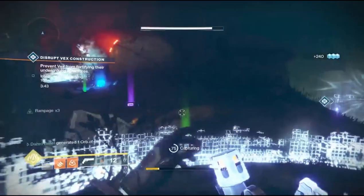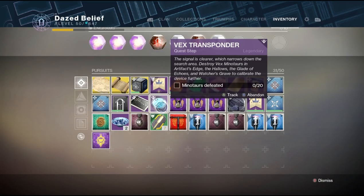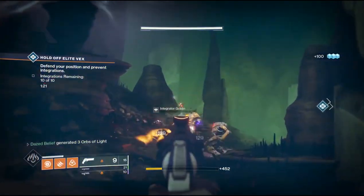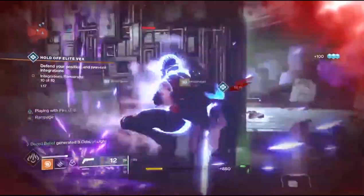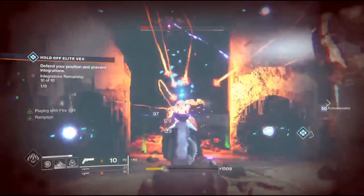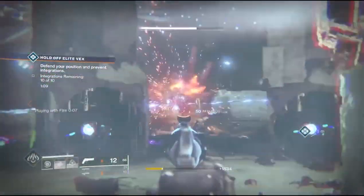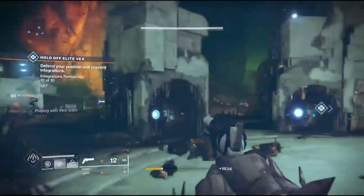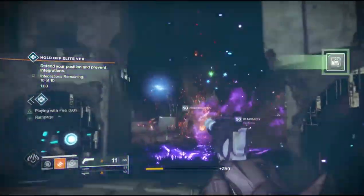The next step after the public event is killing 20 Vex minotaurs. The fastest way to get these is probably by doing the same public event again — it took me two more public events to get all 20. If you're doing the public event and you don't see any minotaurs, don't worry — once it turns heroic they will literally start spawning everywhere.